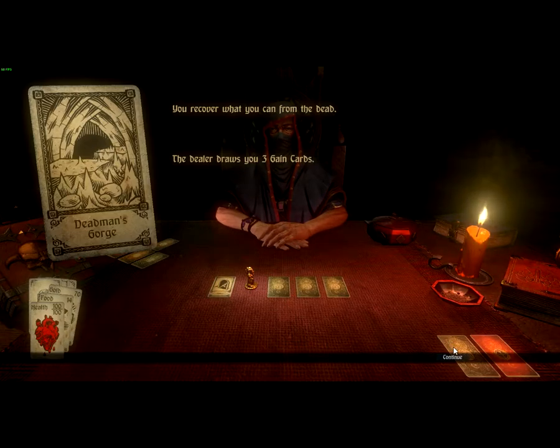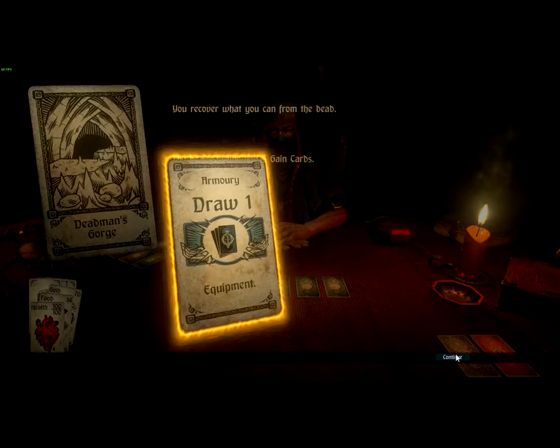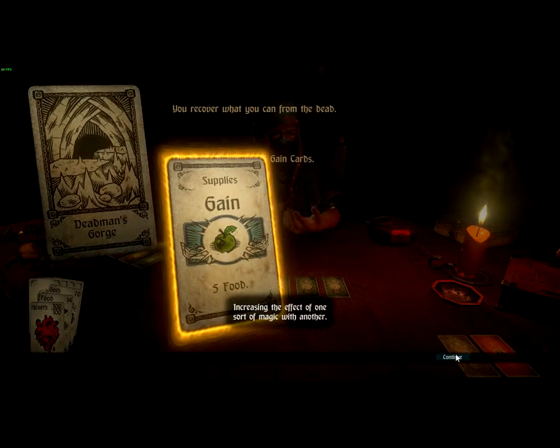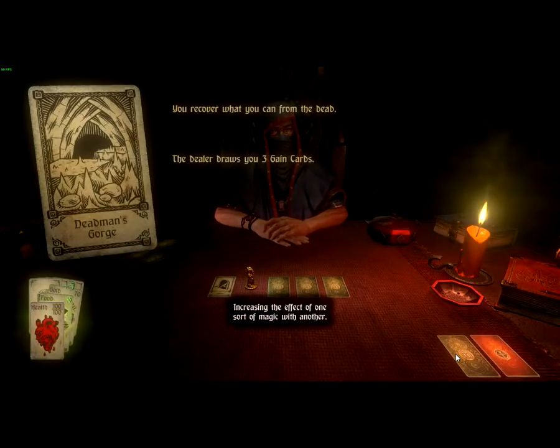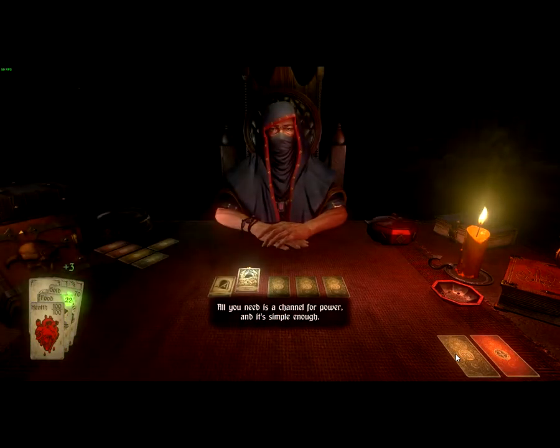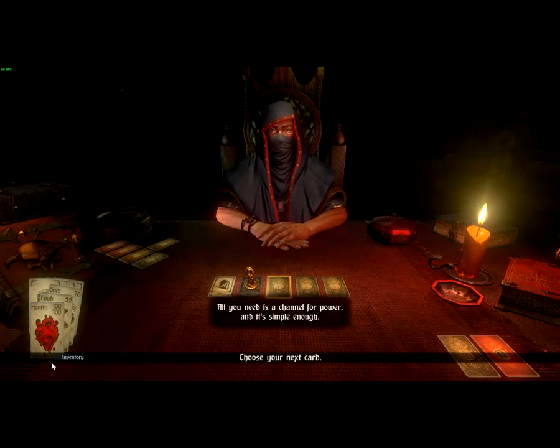You recover what you can from the dead. The dealer draws you three game cards. I draw one equipment card — Healing Cap. Awesome. Five food. Alright, not very useful right now. So nothing special.